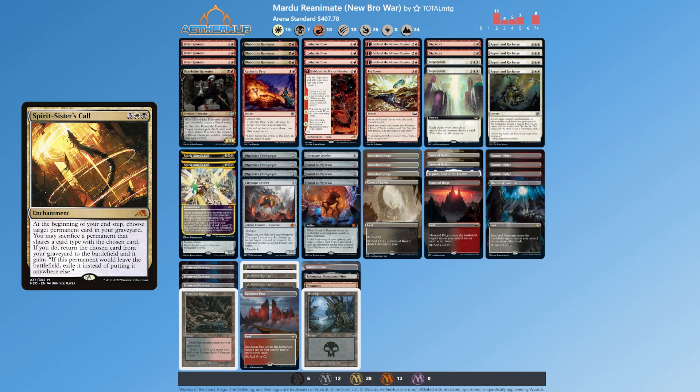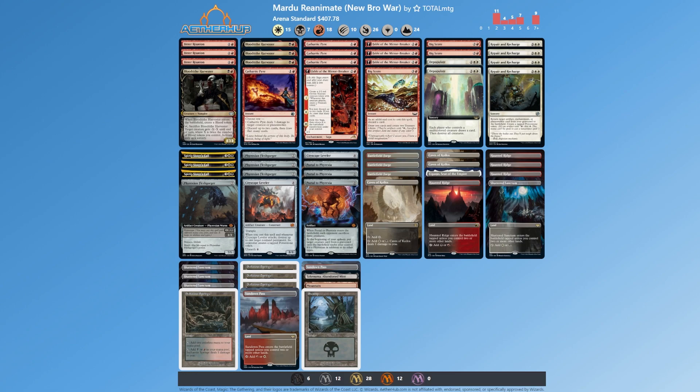Spirit Sister's Call: at the beginning of your end step, choose a target permanent card in your graveyard, sacrifice a permanent that shares a card type with it, and that card returns to the battlefield. We can make blood tokens from Bitter Reunion — blood tokens are artifacts, so we sack them. We can make treasure tokens by attacking with the Fable 2/2 Shaman, or use Big Score to get artifacts on the field, sack them to trigger Sister's Call, and just keep bringing these creatures back over and over again.